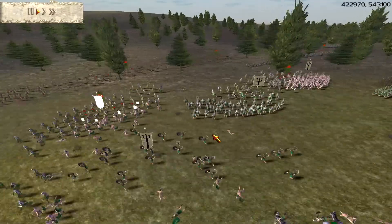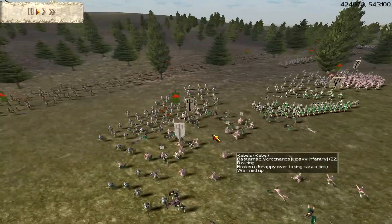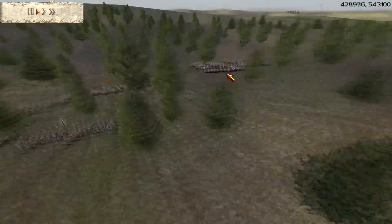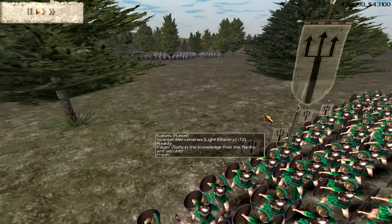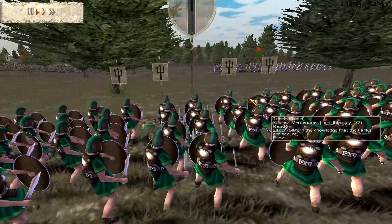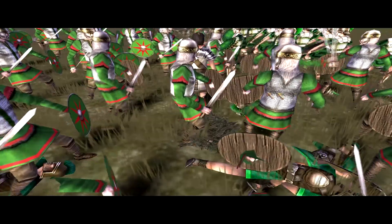He would be able to flank my chosen swordsmen here, but his Bastarnae's are busy routing others. The Spanish mercenaries have pilum which is pretty cool - he's not using them though. They might get the pilum off... yep, there we go.